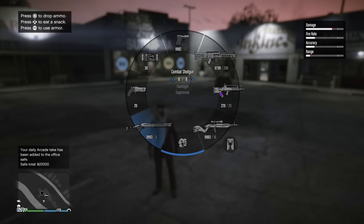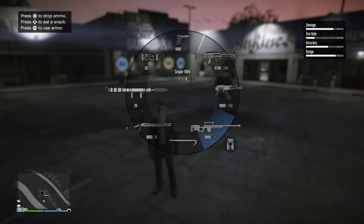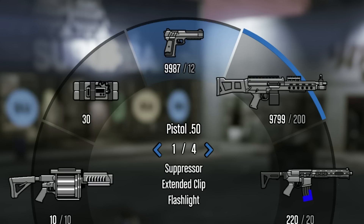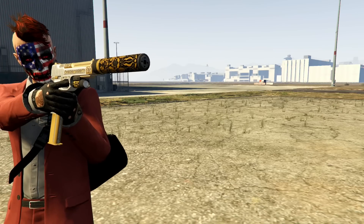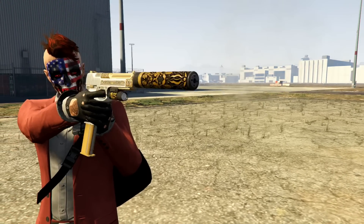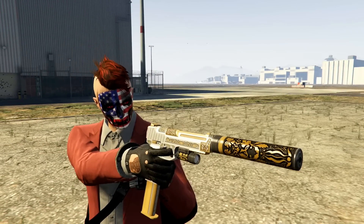Now I'm going to go over my weapon wheel loadout. I'm going to start at the top with the pistols, go over everything with you, all the upgrades I have and kind of talk about why I use them. Let's start first with the .50 cal pistol. With the .50 cal pistol, I have the suppressor, the extended clip, and the flashlight. I use this pistol a lot — it's a great pistol to use for the stealth missions in the game, whether it's during a heist or just regular contact missions. It's really good and I find it very helpful.